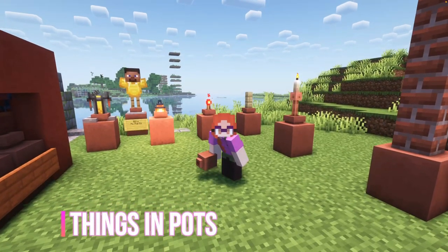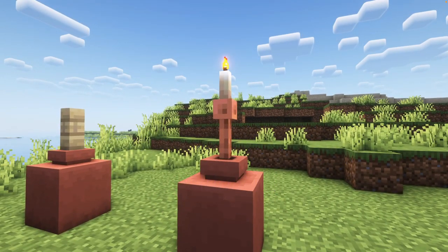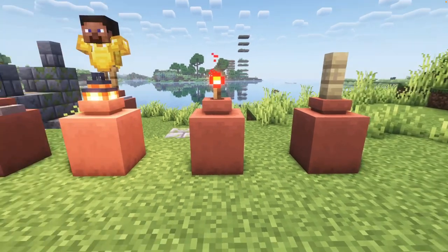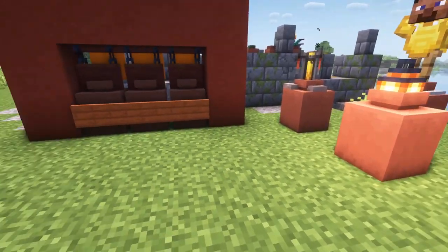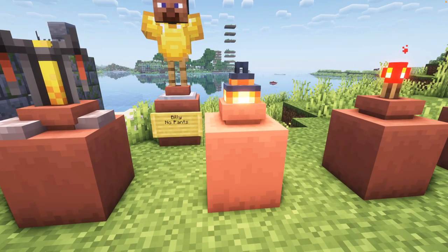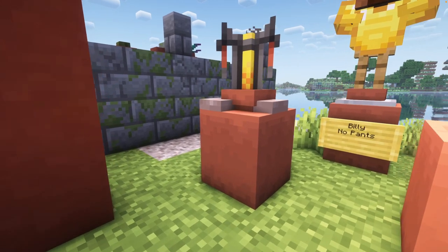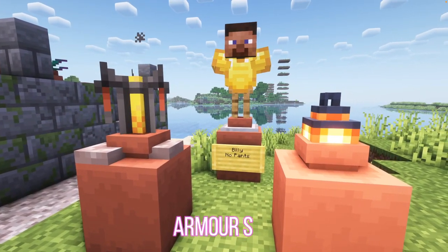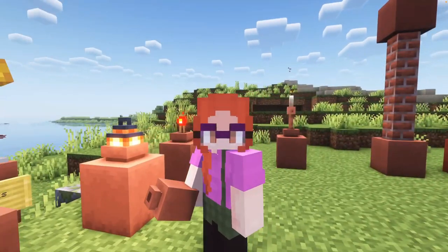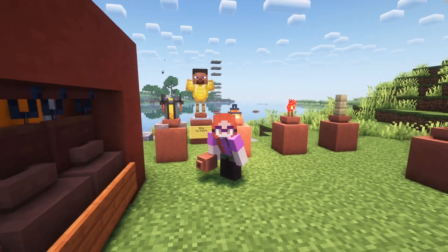Of course, you can also put other things in the pots. A lightning rod with a candle on top makes a really cool candlestick. You can pop a fence post in there. Or if you put a redstone torch in there, it kind of looks like a bomb. And putting a lantern in there makes it look like a really large lantern. I don't know why you would want to put a brewing stand in there, but it kind of looks cool too. And of course, you can put armor stands on top of it — and it actually gives you free boots. You should really put some pants on, boy.